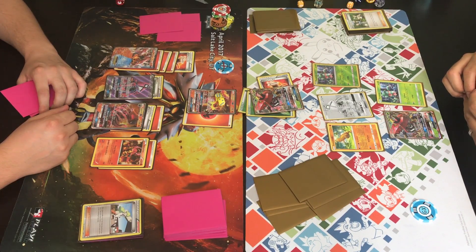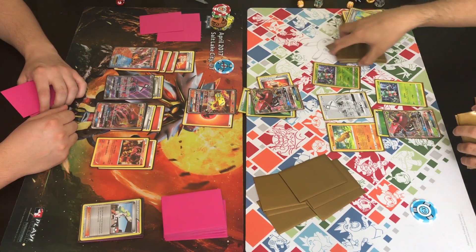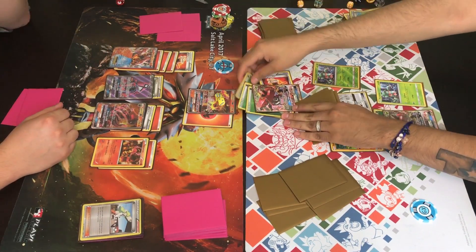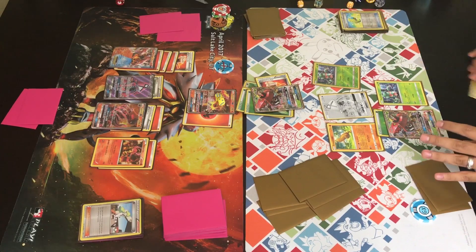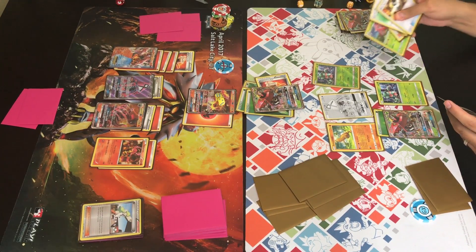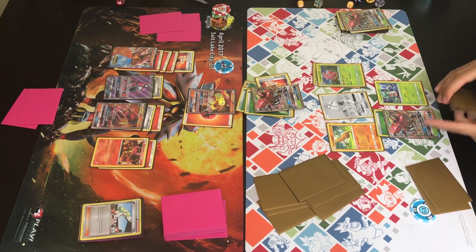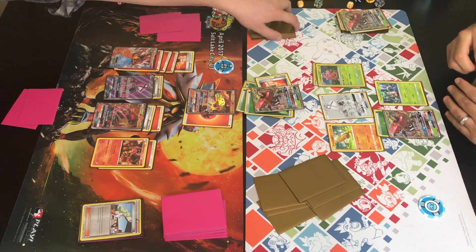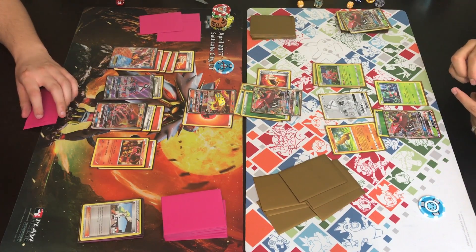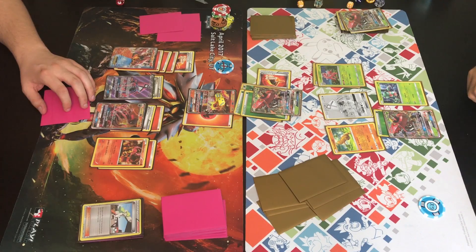Johnny draws for turn and Max Elixirs — the last card is a clutch grass energy he attaches to the benched Tapu Bulu, giving him three energies. He finds a Lurantis promo with an Ultra Ball — discarding a Tapu Bulu GX in the process — and I'm guessing he's ready to use Tapu Wilderness to heal off all damage. He now has two Tapu Bulu GX ready to go. Trainer is checking the Fighting Fury Belt: without discarding all energy, Tapu Bulu does 120 base, plus 10 for the belt is 130, plus 20 for the Lurantis promo — 150 total.